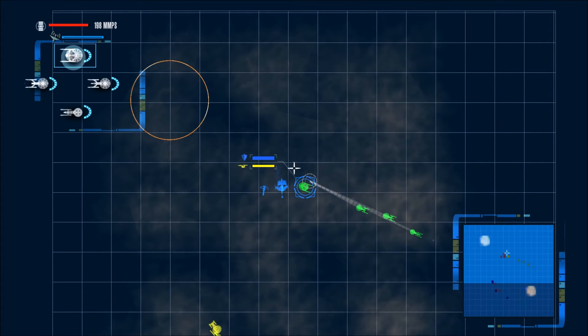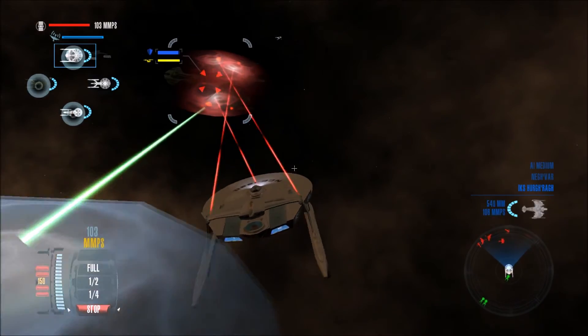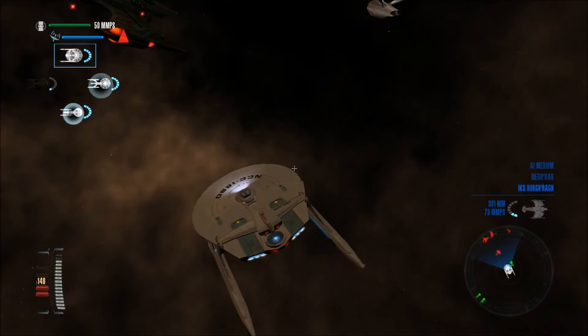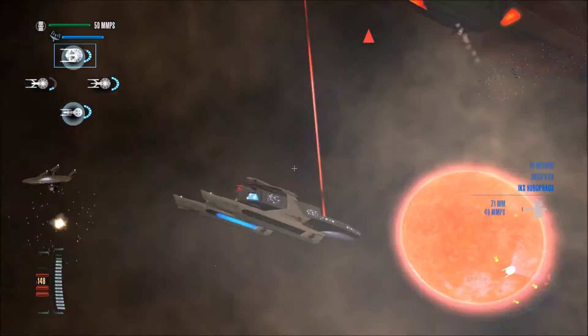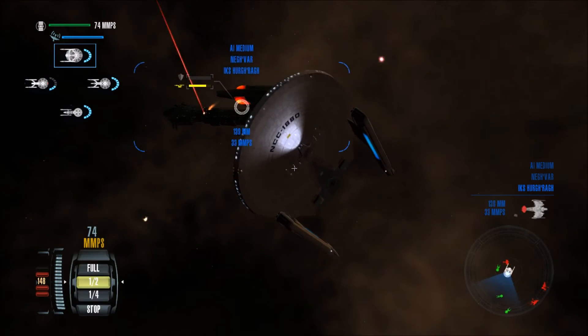Come up from behind them — we're doing a sneak attack. Go for the big ship. Fire all phasers. Torpedoes away. Good hits! Good hits! That slightly hurt my pride, because my ships are fine.